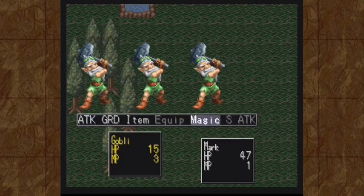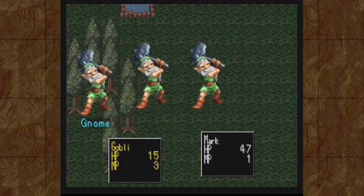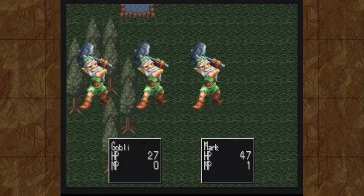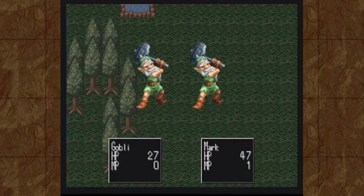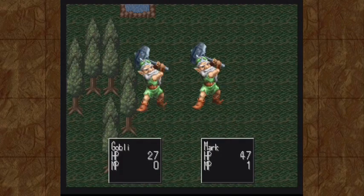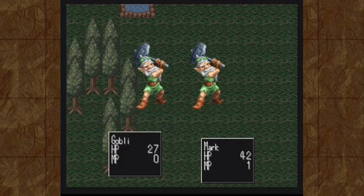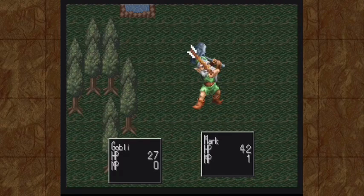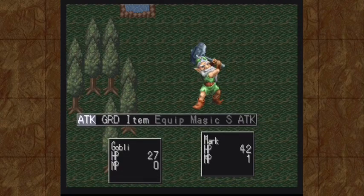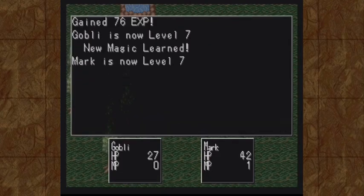That one's asleep — and that's basically all of Mark's MP. Drink some fruit juice, Gobbly. You're dead. I hope these guys drop plenty of money because I need to not only buy Mark's weapon, but also rest at the end. He's awake now, which is just as well because he would have been woken up by us attacking him anyway. Both physical attacks and magic attacks wake people up, by the way.